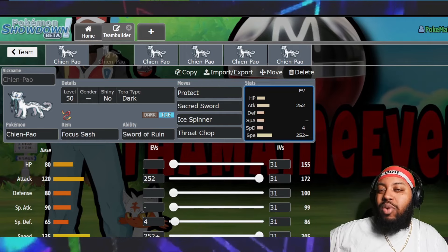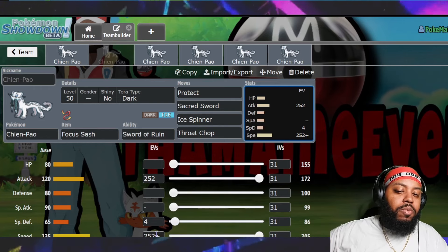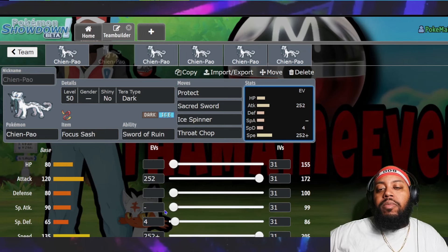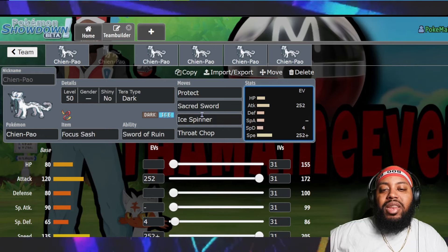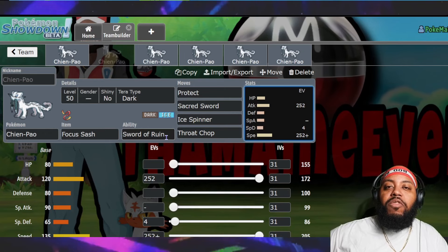You'll probably outspeed most Flutter Mane anyway, but the Speed tie will come into play in the next set. Standard Set 1: run max Attack, get big damage off, protect when needed to keep your ability on the field and enable your partner. Very straightforward.